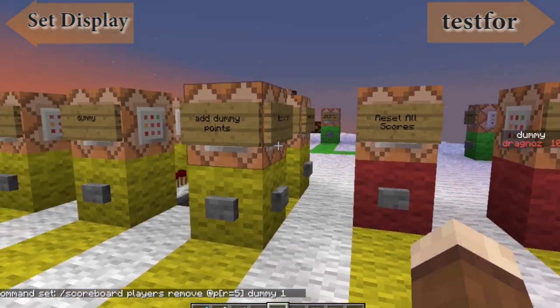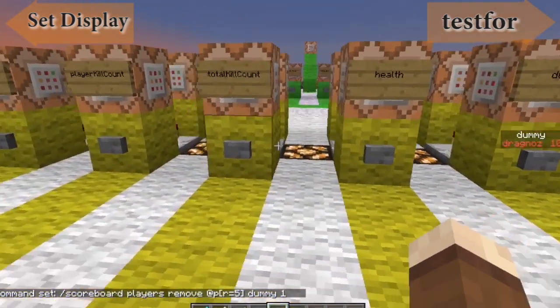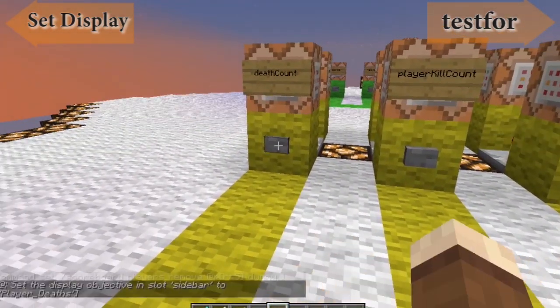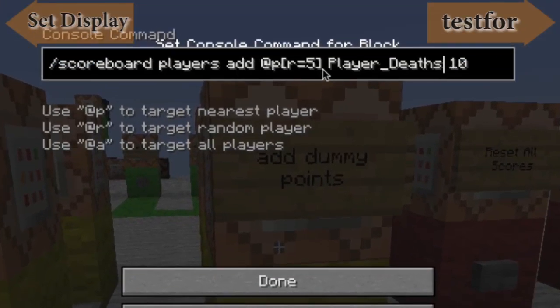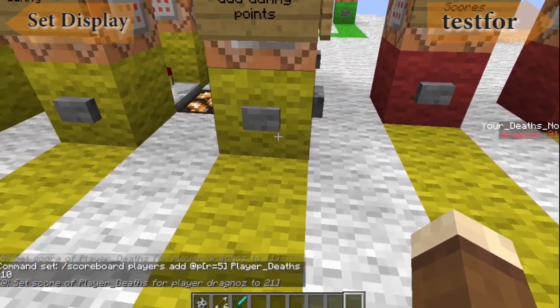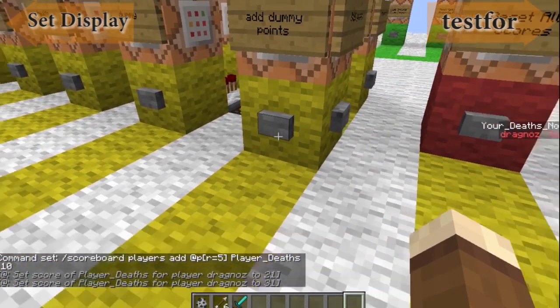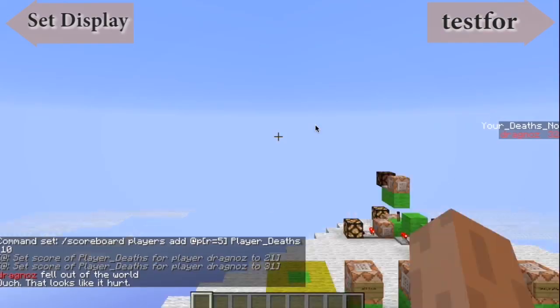That really is how you would do that. For example, let's do death count. I now just need to change this to player deaths and add. You'll see if I hit it, it'll actually add to my player deaths. And if I now kill myself, you'll see I'm 31, and I'm now 32.